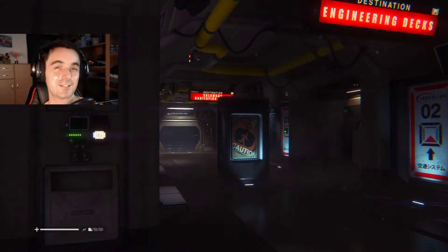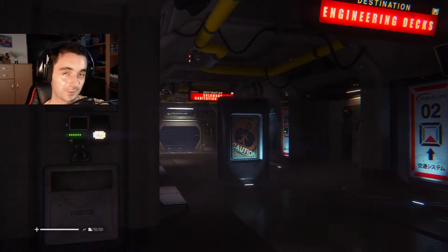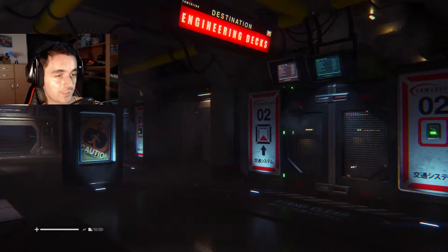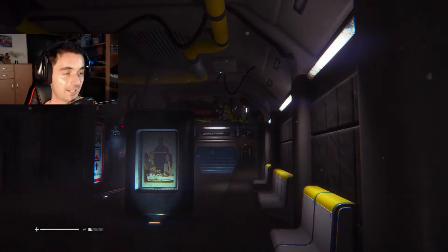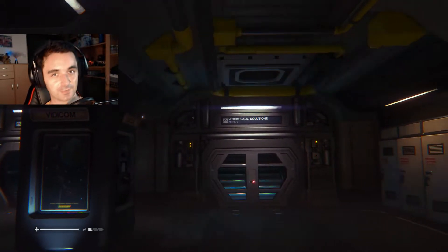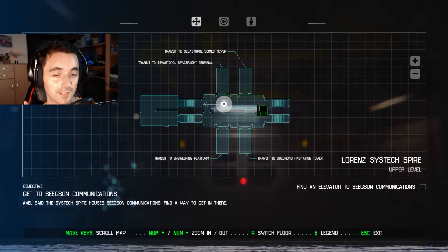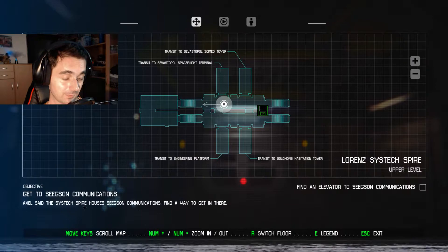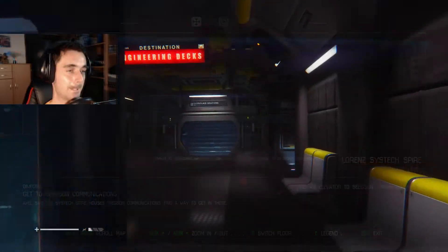Hello guys, my name is Martin, we are back in Alien Isolation. Last time we took a transit - we escaped from the alien, well indirectly. We didn't see him, he only killed our companion, and we arrived at the station. We can take both available transits - we can go to engineering decks and Solomon's Habitation Tower. Our objective is to get to Saxon Communications. Axel said the Systech Spire houses Saxon, so we need to reach the Systech Spire.